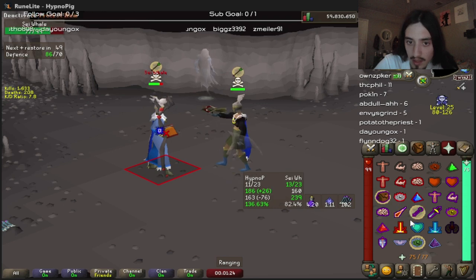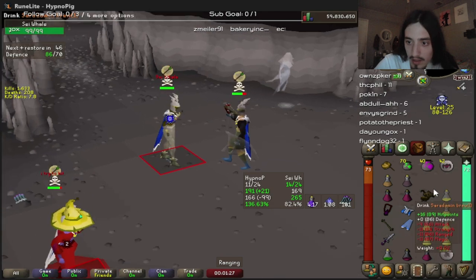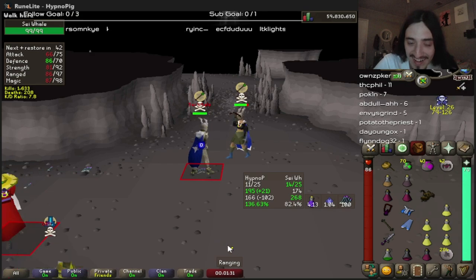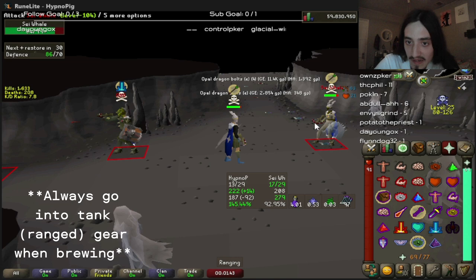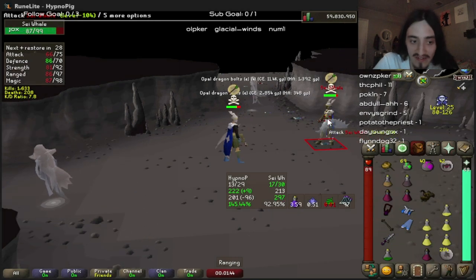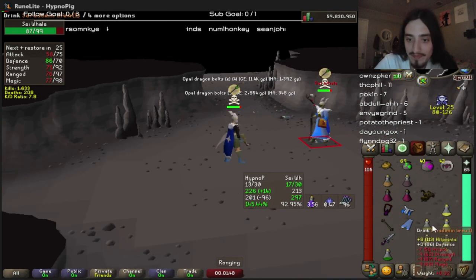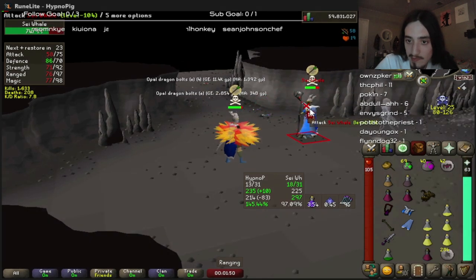Taking note of what your opponent is wearing and attacking, and changing your defensive prayers accordingly, while also keeping an eye on your prayer and catching your opponent off guard by being unpredictable with your offensive switches. At this point in the fight, we are regularly brewing — one, two — and instead of going for an extremely efficient third brew, we go for a restore instead. The reason is that we had essentially full HP and were not at risk of getting smited by drinking too many restores.